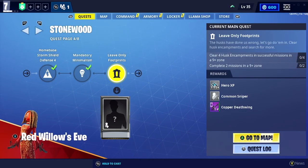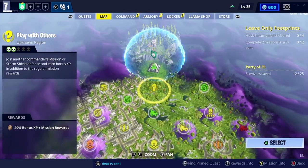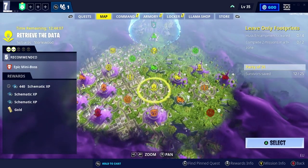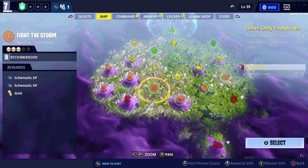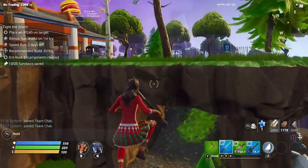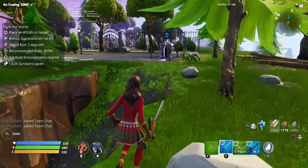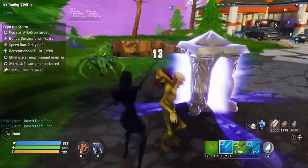Today's quest is called Leave Only Footprints. For this one you need to clear four husk encampments in successful missions in a nine plus zone, and you need to complete two missions in a nine plus zone. There are two different ways that you can go about completing this quest. If you are lucky enough to have a destroy the encampments mission available, you can go into that mission to complete this quest.